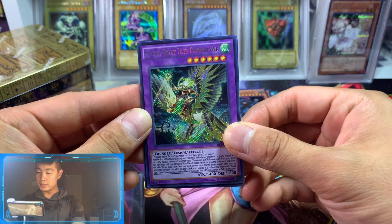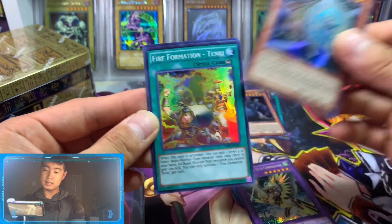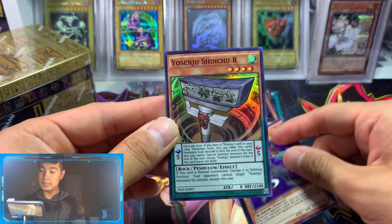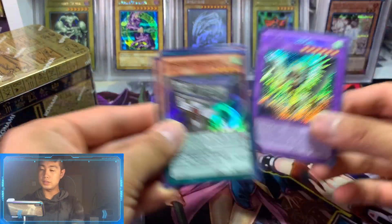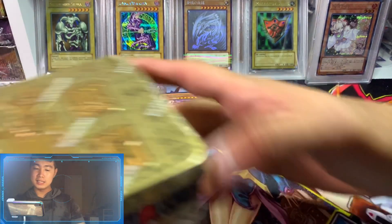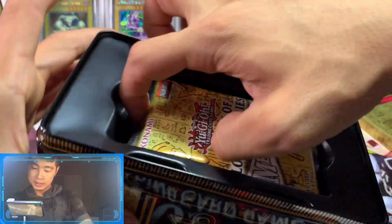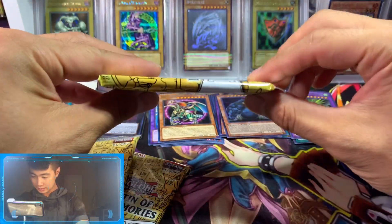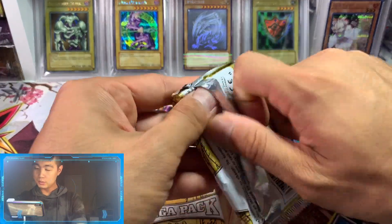We got Ritual Beast, Old Tide Cannon Hawk, some Ritual Chords, Fire Formation Tanki, Necro Gardener, and then lastly Yosenju Shinchu R — there goes our Seeker Rare. Let's crack this open, there goes our three packs. So bulky, so bulky. Without any further ado, let's crack this up.